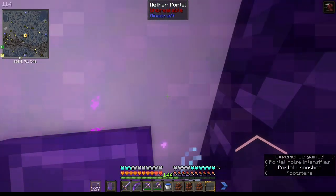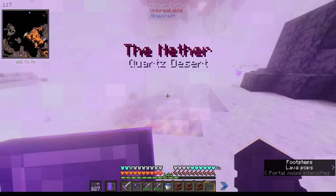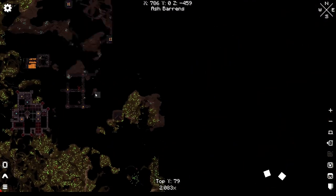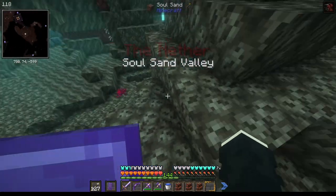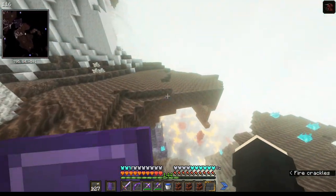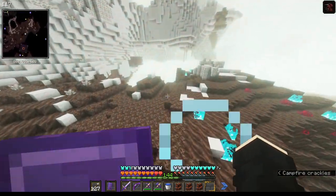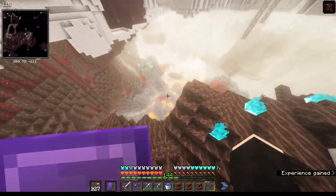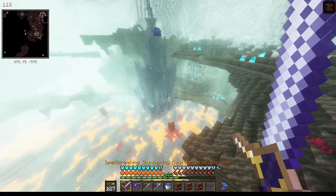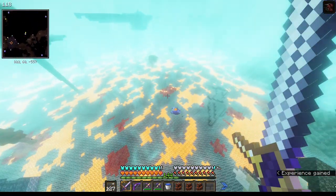Best place to get ghast tears is the Soul Sand Valley — ghasts spawn most regularly there. Now we just gotta wait for a ghast to spawn. Oh ghast, oh ghast — I accidentally hit a Lost Soul away trying to shoot it.